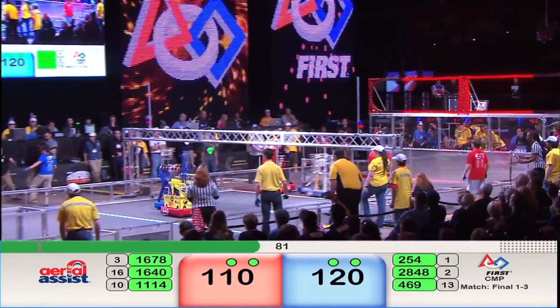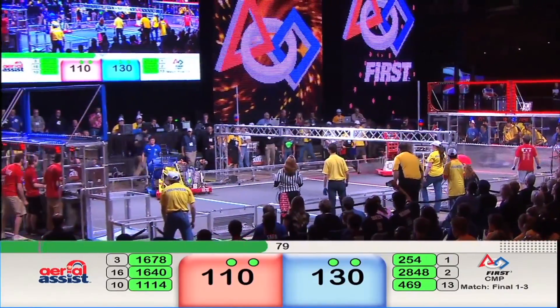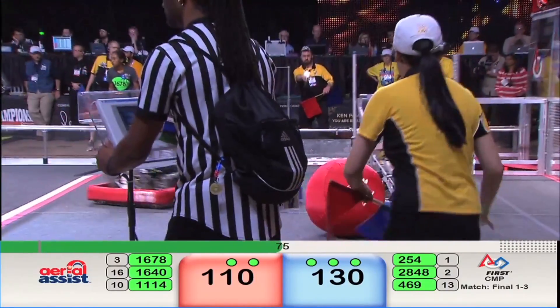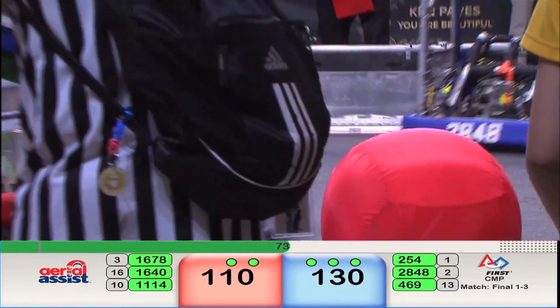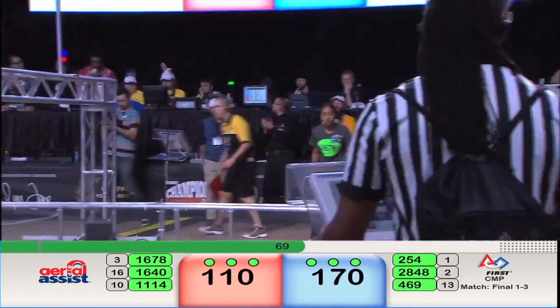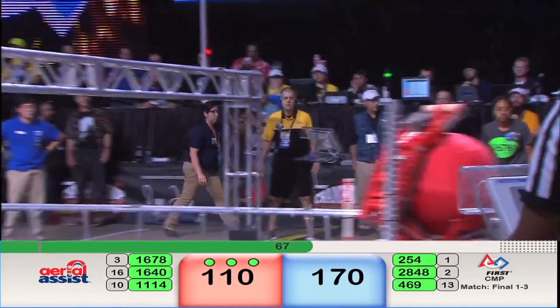1678, Red Alliance gets the ball up and over the truss. Blue Alliance does the same. Cheesy Poofs now have a ball in their possession — that's the Blue Robot mark 2, 54. It shoots and scores! Blue Alliance with 170 points.